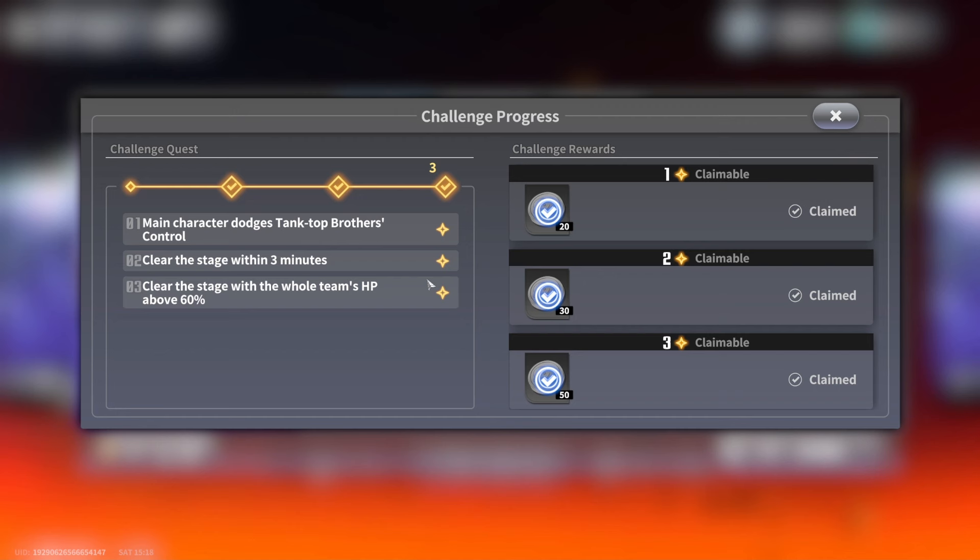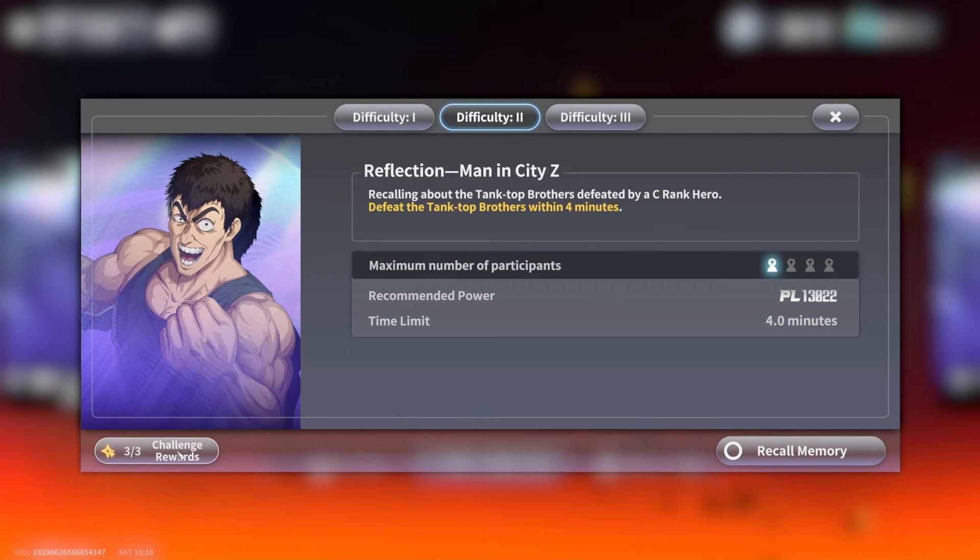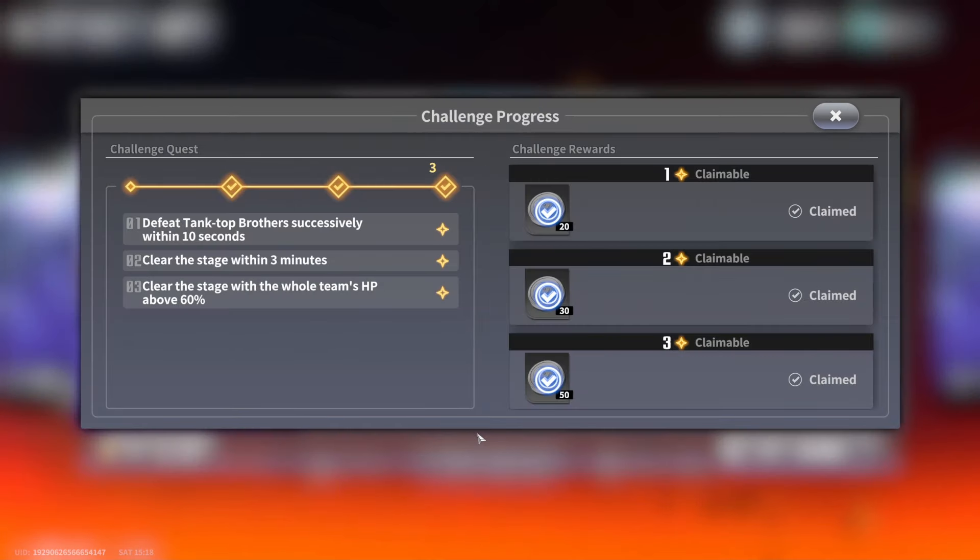The control move is where Tank Top Black Hole puts his hand out and comes after you. He will do this three times - if he misses you he'll lunge a second time, then a third time. All you need to do is back up and make sure you don't get hit. That's challenge number one.